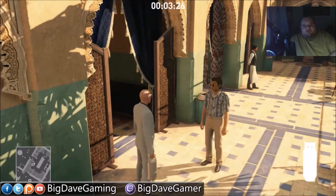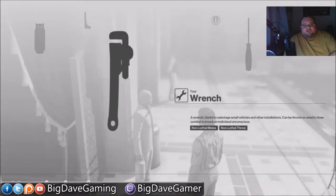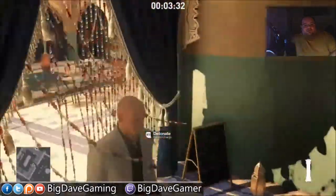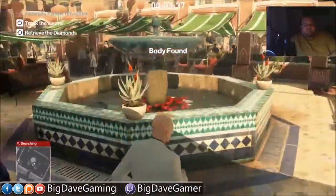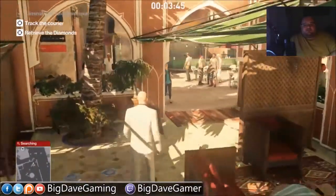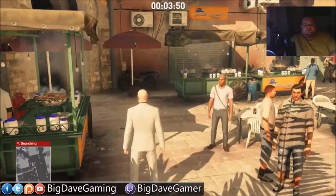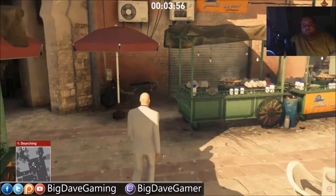I'm going to bump him one more time, and then we're going to come over here, select the remote breaching charge, press your button to just drop it, and then run away and ignite it. Now that should count as an accident kill. You see we've got an accident kill there, an explosion kill, and unnoticed kill. Alright, so we're good.